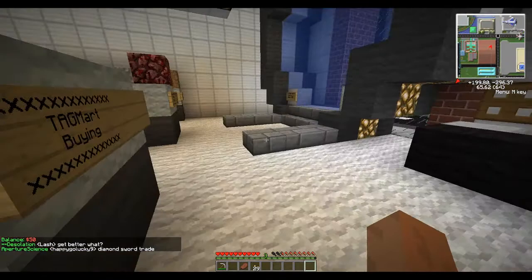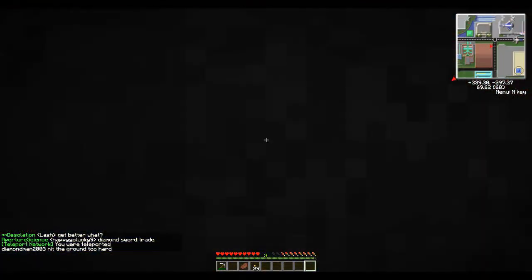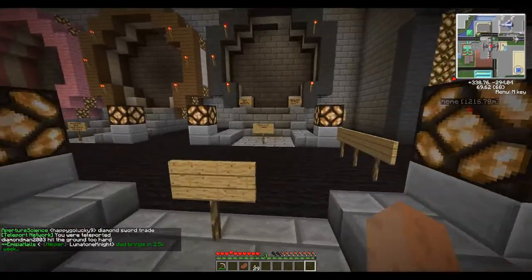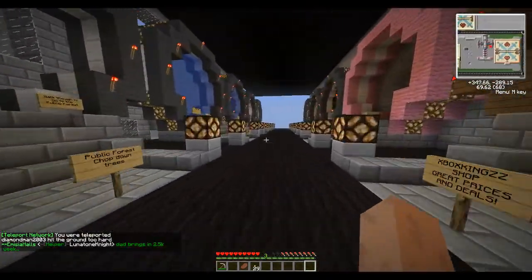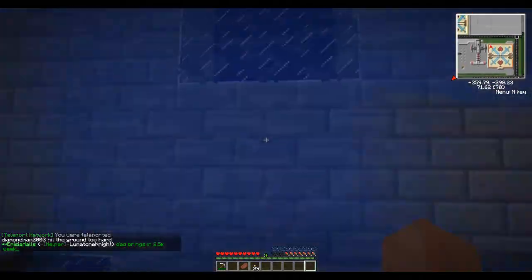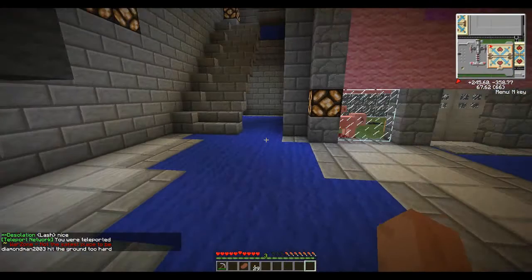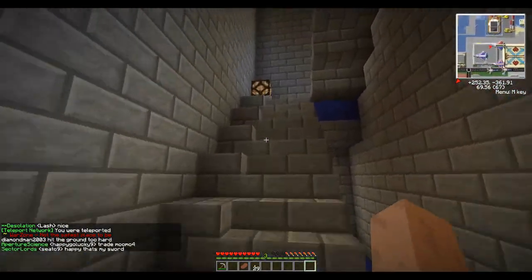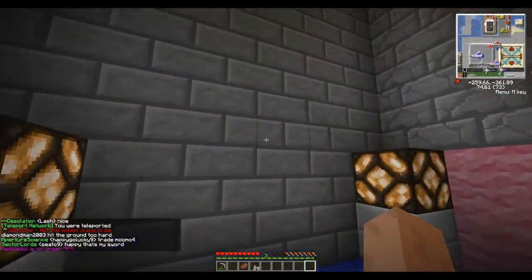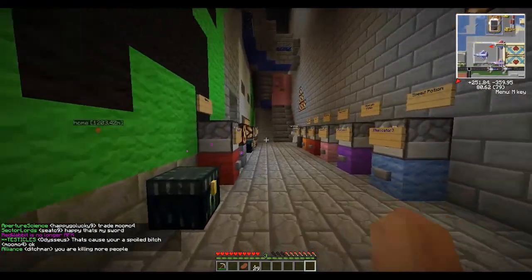You can buy and sell stuff. Ender Pearls are really hard to come by in this game because Endermen are just the most rare thing ever, except for the mob spawn area which is just suicide. Same thing for gunpowder and TNT, but gunpowder and TNT is reserved for members only. So the only way to get that is to kill a creeper, but it's very rare to meet them outside of the mob spawn area on the server.